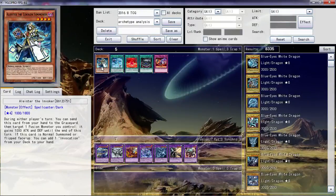So, beginning — we've got Aliester the Invoker, level 4, Spellcaster, Dark, 1000 Attack, 1800 Defense. During your first turn, you can send this card from your hand to the Graveyard, then target one Fusion Monster you control — it gains 1000 Attack and Defense until the end of this turn. And if this card is Normal Summoned or flipped face-up, you can add one Invocation from your deck to your hand. So this card is really, really good. He's level 4, he's Dark, he's a Spellcaster. And the biggest thing is that neither of his effects are once per turn — meaning if you have three in your hand going for an OTK, you can discard all three, target a Fusion you control, and it gains 3000 Attack. Or if you have some way of summoning multiples of him, you can grab multiple Invocations, which is the Fusion spell card for this deck.